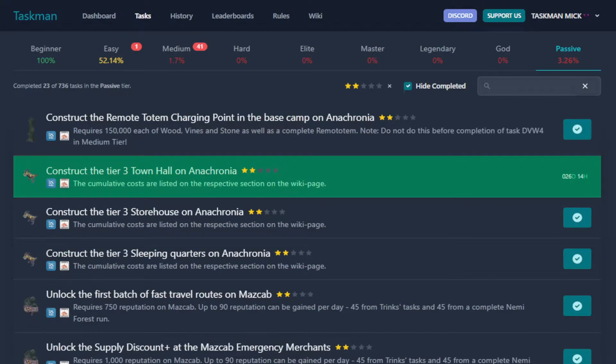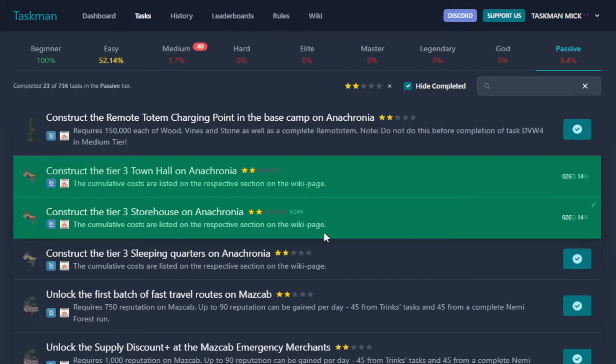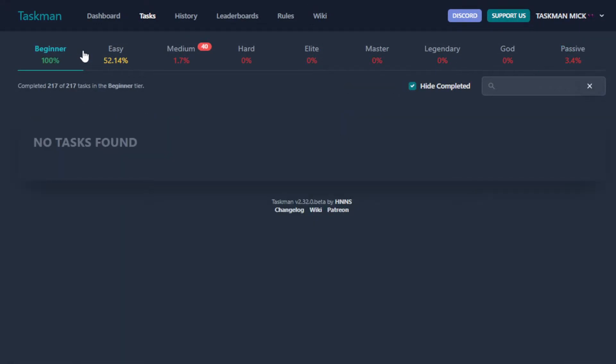This should be the last passive we need to complete before getting a new task. Let's construct the tier 3 storehouse and then the Cronia, which we've already done previously. That was nice and simple — didn't have to do anything I hadn't done in previous videos. Let's go back to the dashboard now.